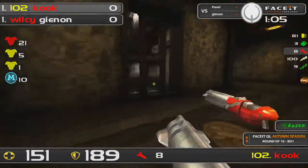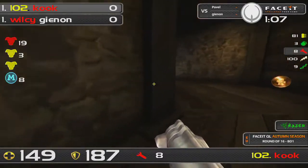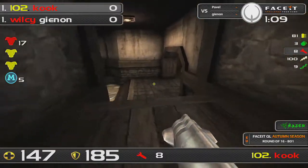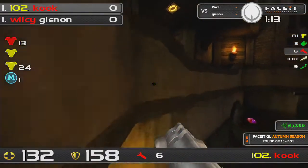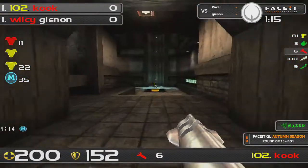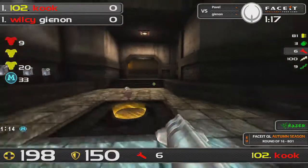There goes Pavel with the silent drop there. He has something around him, and he knows Omega's coming soon. He's going to go straight on to the mega area, trying to predict his opponent. That rocket jump could have been so good, but anyway he will pick up the mega, so no harm done.